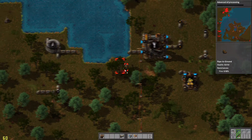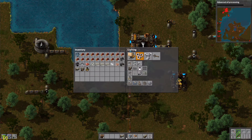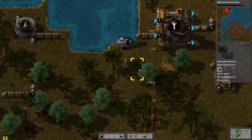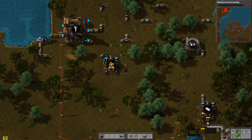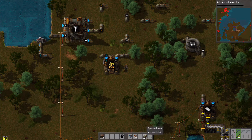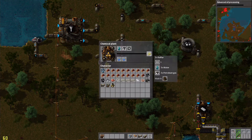Just water over here and we are going to need a water pump right there. I am going to put it there, clear those trees out, and we've got water into our sulfur plant. That is going to produce sulfur and I'm going to want a sulfuric acid plant.